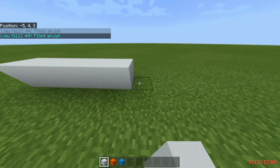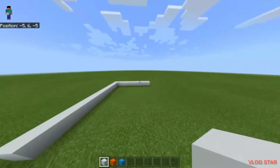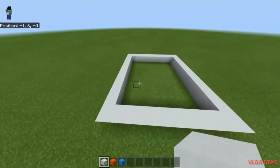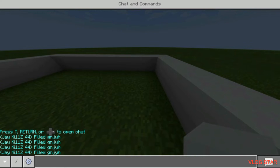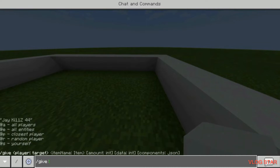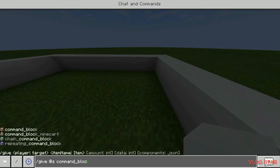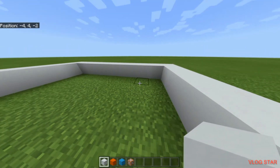First, you're going to want to place as many blocks as you want in a big line, just like that. Then do that exactly on the other side, and basically you've got a box shape. You're also going to want to get another command block — this command block is going to be crucial. If you don't have it, type slash give @s command_block and press enter. Now you have a command block, and it didn't say anything in chat, which means it should work.